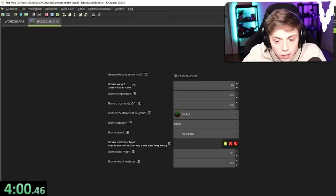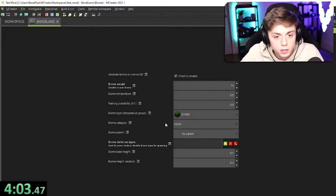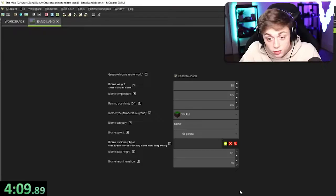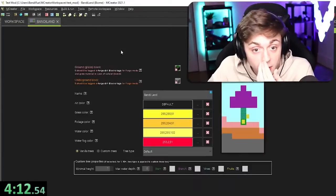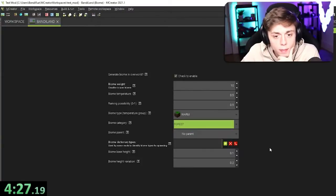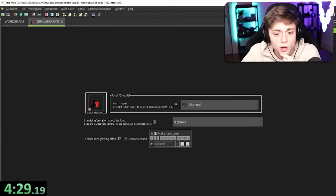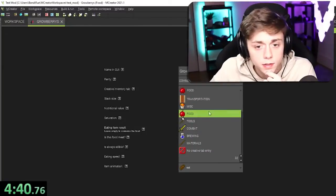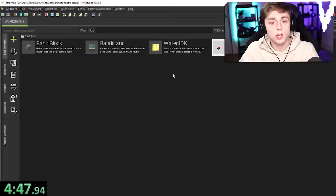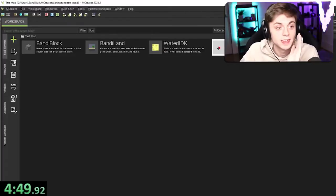I want to go into Bandy Land biome real quick and change the biome properties. The height variation — I want it to be really hilly, so I'm just gonna hit 40. There's gonna be a decent amount of height variation. Entity spawning — no, no. Biome category, maybe forest, that might be cool. I'm wasting a lot of time on this. Stack size of Grow Berries will be 20. There are a lot of different things we can change, but I'm almost halfway done and it doesn't feel halfway done.